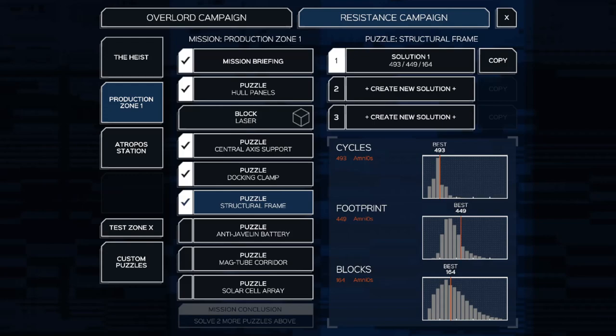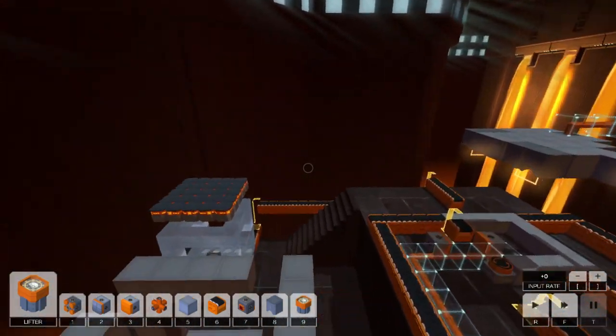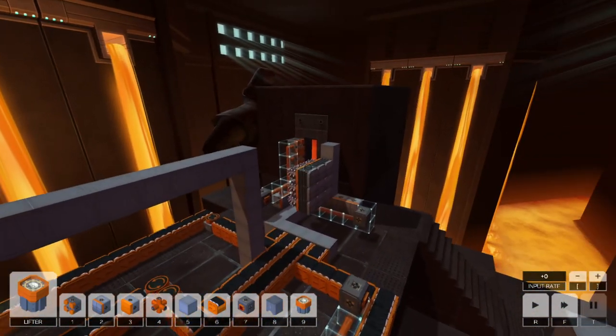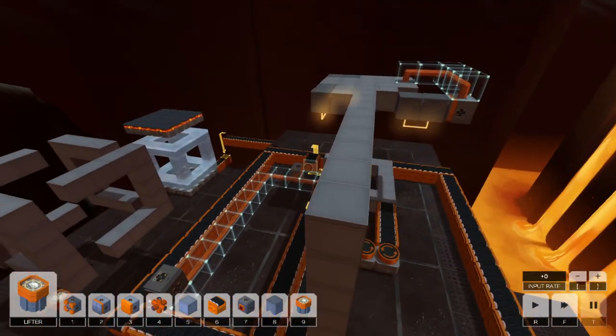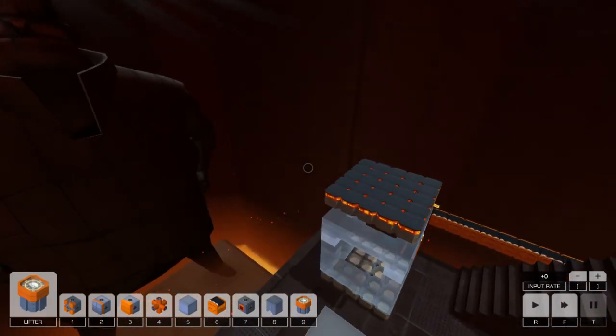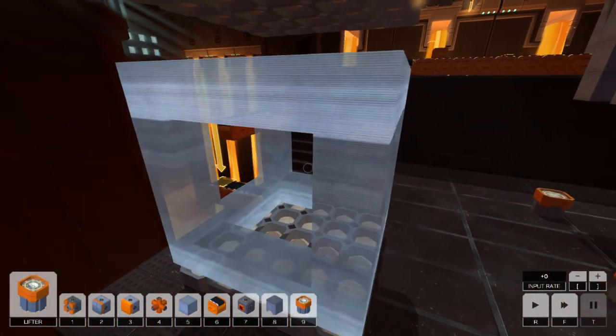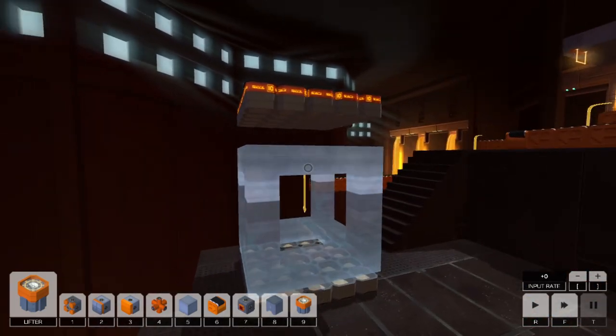I decided to record and upload this video showcasing my solution to Infinifacto, the fourth puzzle of the Resistance campaign in Production Zone One. This isn't the most effective, fast, or smallest-footprint solution, but I think it's quite neat. The shape we have to build in this level is a kind of void cube, and I realized it could be built using four Shape C's.